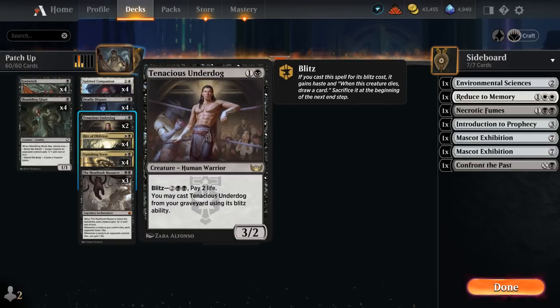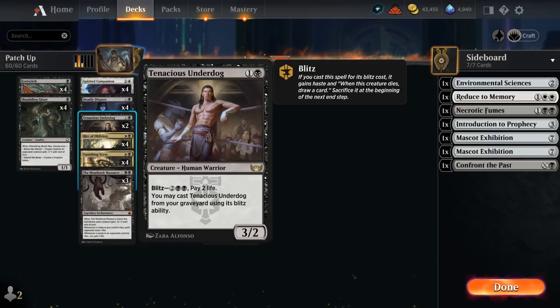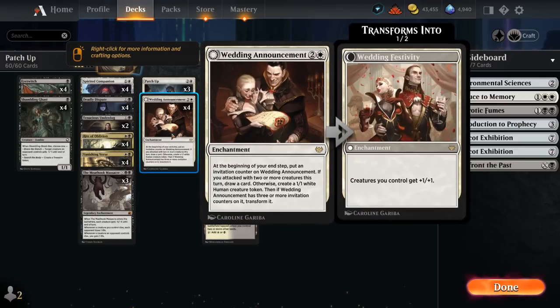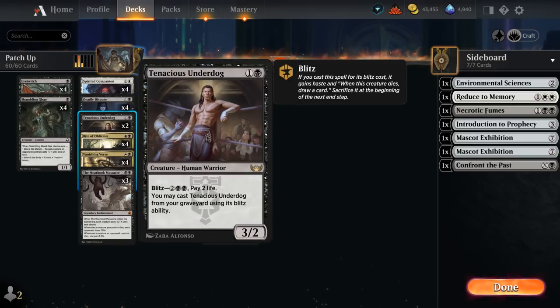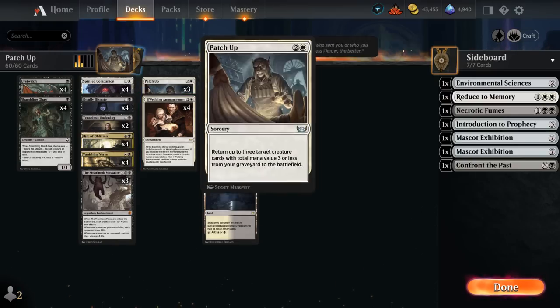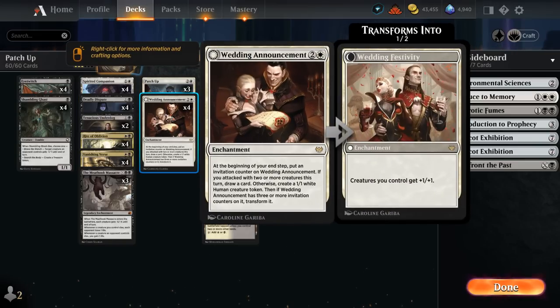Our final creature is Tenacious Underdog, which can be blitzed out of the graveyard at the cost of two life. We can easily offset that with Meat Hook Massacre — when the Underdog dies we still gain one life, so it doesn't hurt as much. It also provides nice card advantage by drawing when the Underdog dies with Blitz. It's also a great way to draw extra cards with Wedding Announcement, because often we'll end up with one creature in play but then have a hasty Underdog as a second attacker, so we can draw a card with Announcement instead of making additional 1/1s. Eventually Announcement pumps our team too, so all these random 1/1s become actual threats to help close out the game — that's why Announcement is so important.